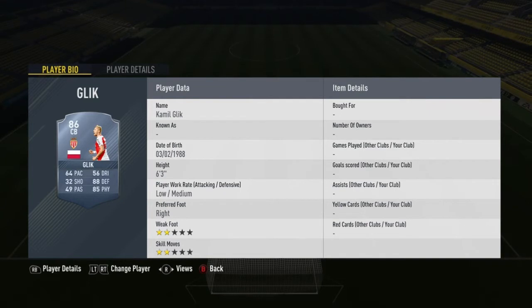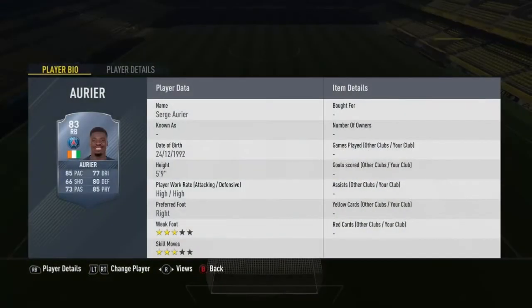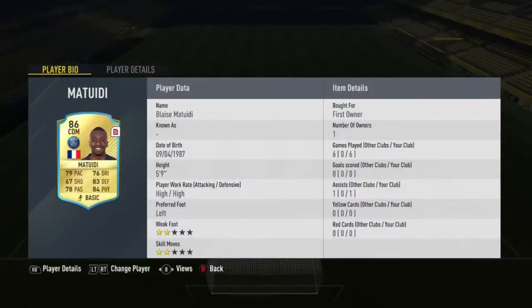At the second center back, we have Gillick in form — I think that's the second in form — 64 pace, 88 defense, and 85 physical. At right back, we have Ario: 85 pace, 80 defending, 85 physical, high/high attacking work rates, which is amazing for right backs and any players.